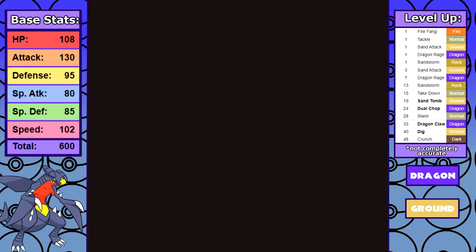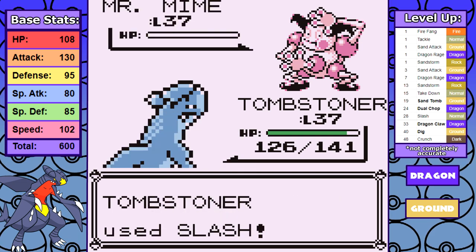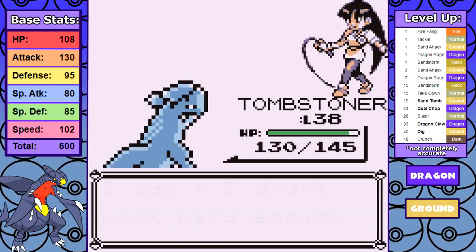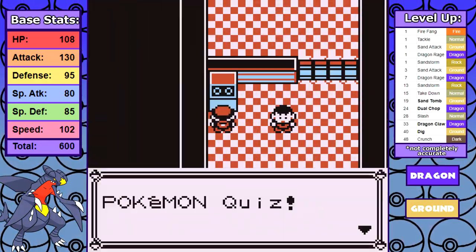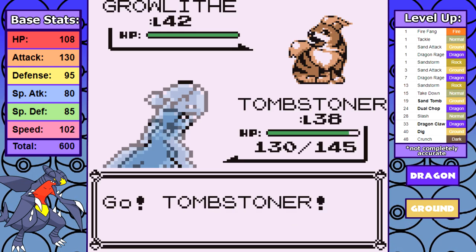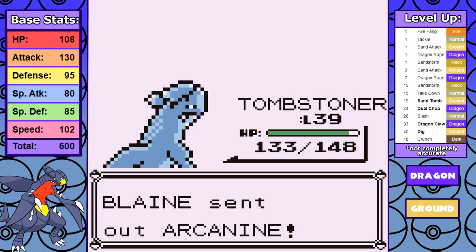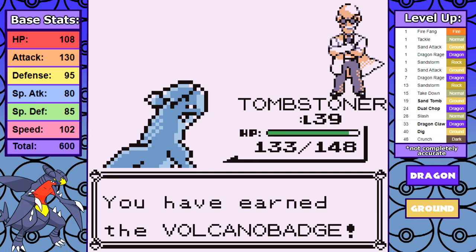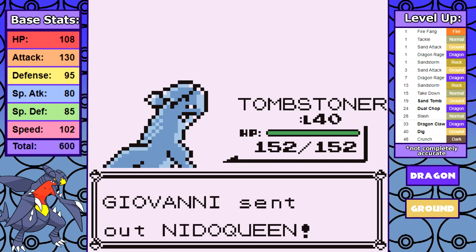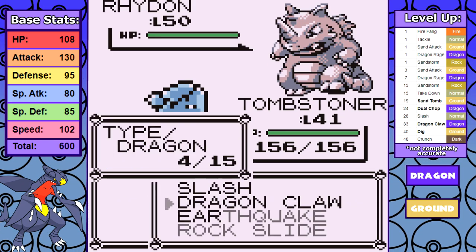The last three gyms are fairly rapid fire. First up is Sabrina, and Earthquake absolutely demolishes her defensively frail Pokemon. The only interesting thing is that Mr. Mime is part Fairy type, but me being weak to Fairy doesn't really come into play — it's just an observation. Then it's a brisk swim down to Cinnabar for Blaine. This fight is quick and easy — Garchomp is tailor-made to crush Blaine. I use Rock Slide to preserve some PP on Earthquake so I can go to Giovanni without having to heal. The Giovanni gym leader fight is essentially the same as the others: Earthquake is super effective against most of his Pokemon, minus the Dugtrio, which essentially has a negative HP stat anyway.